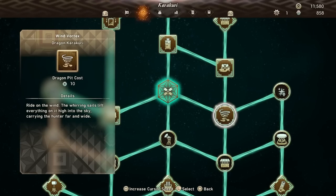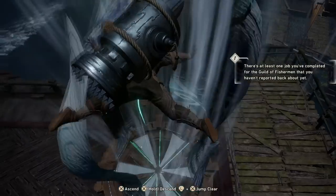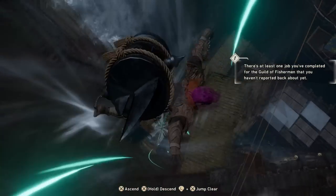After that is the Wind Vortex, which costs 10 wind each, and this shoots you high up in a vertical line above it. It has some limited use in very specific locations, but it's cheap and it's just fun, honestly.